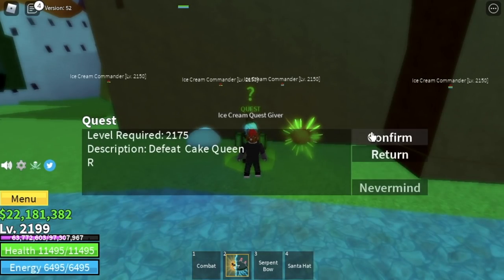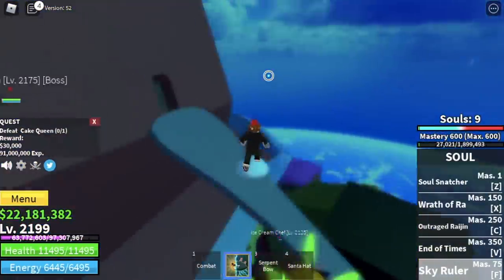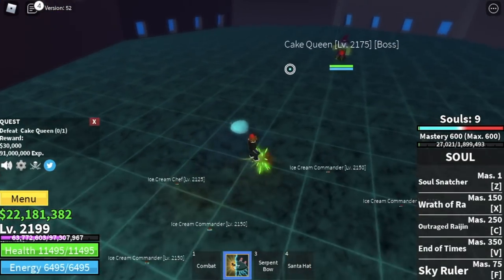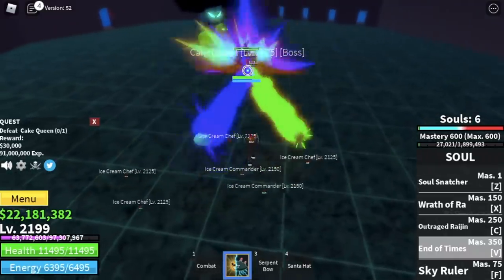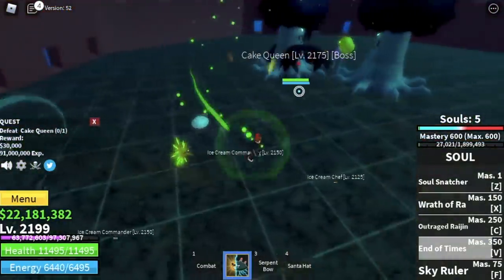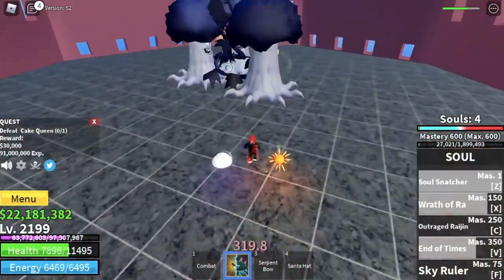The mini boss is the Cake Queen — Big Mom — and she's located here. Final tips: always have nine souls, use them wisely, cycle your skills to burst your enemy, and always use Soul Snatcher as your last skill. And that's it for this video!